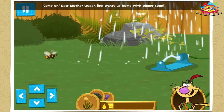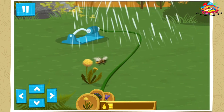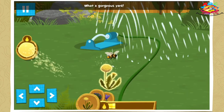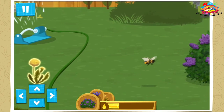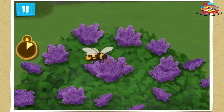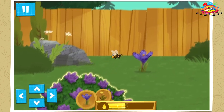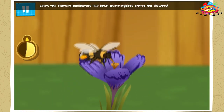Come on! Dear Mother Queen Bee wants us home with dinner soon. What a gorgeous yard! Learn the flowers pollinators like best — hummingbirds prefer red flowers.